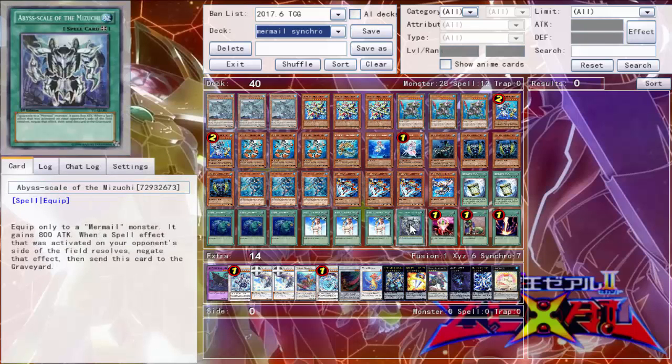One copy of Abyss Scale of the Mizus G — it can only be equipped to a Mermail monster and that monster gains 800 attack. But it's mainly used for its second effect: when a spell effect is activated on your opponent's field, you can negate that effect then send this card to the graveyard. It's a one-time free negation — only negates, does not destroy.